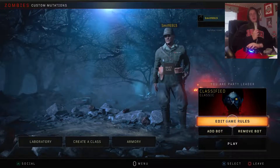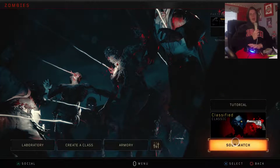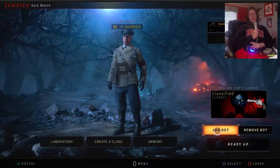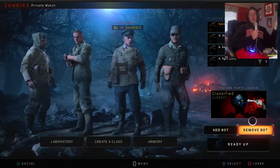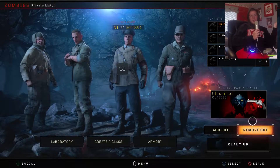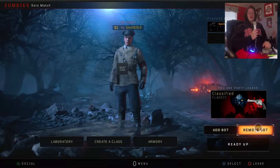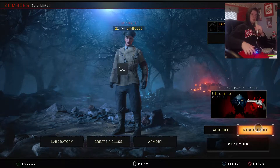Another feature in this game: you can actually add bots. All you have to do is go to Add Bot and you can get up to three bots as teammates. If you don't want to play with bots and want to play solo, just go ahead and remove them. Bots are an awesome addition to this game if you don't have anybody else to play with or a stable internet connection.